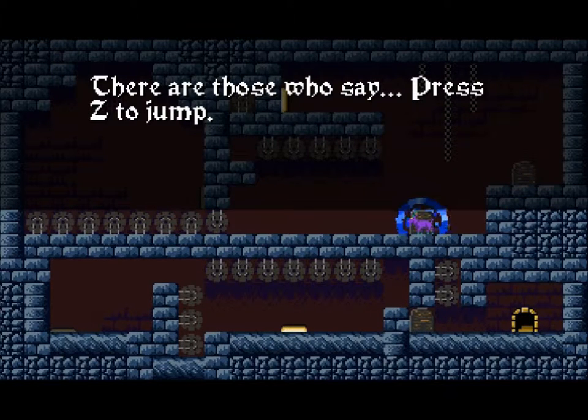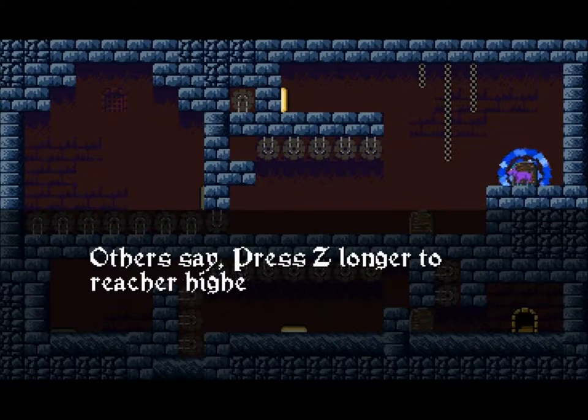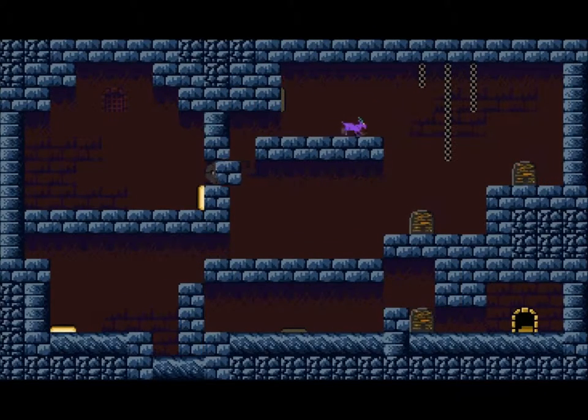Yeah, these things tell you what to do, how to do something. Set this for jumping. First you read this and you find out that you can do a double jump. Push these buttons so this stuff moves.